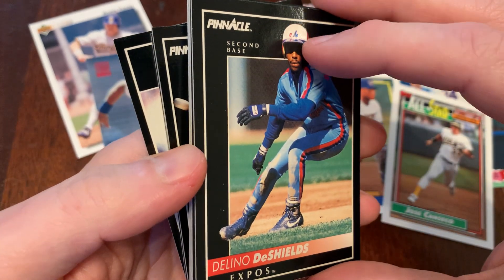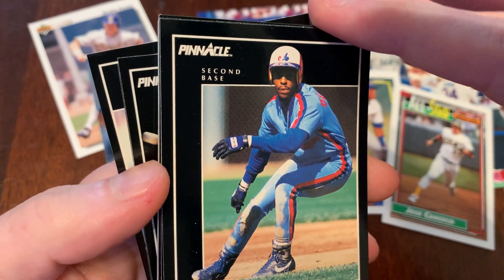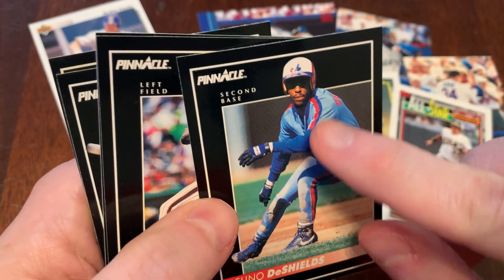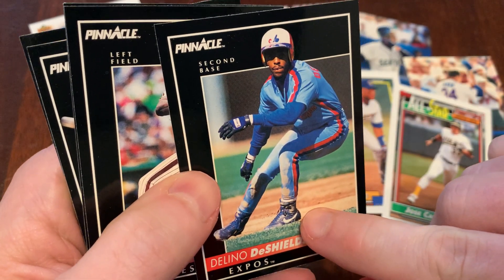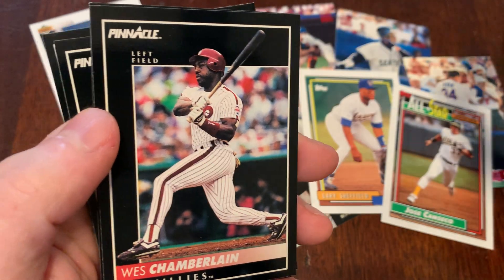Get real close — get right up close, you ASMR types. Delano DeShields. This is a pretty 90s-looking picture — the double-flap helmet and the high-top baseball shoes, the baseball spikes are the high-tops. Nice. Wes Chamberlain.